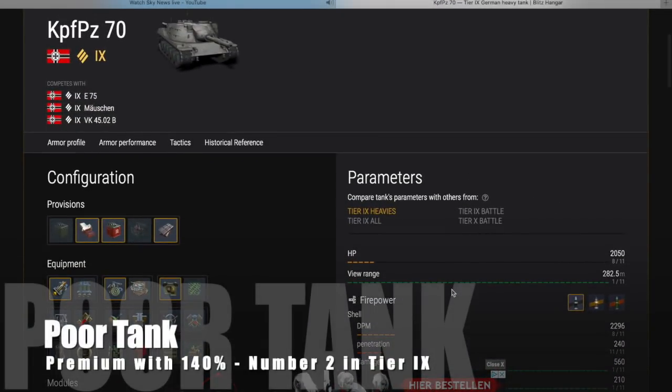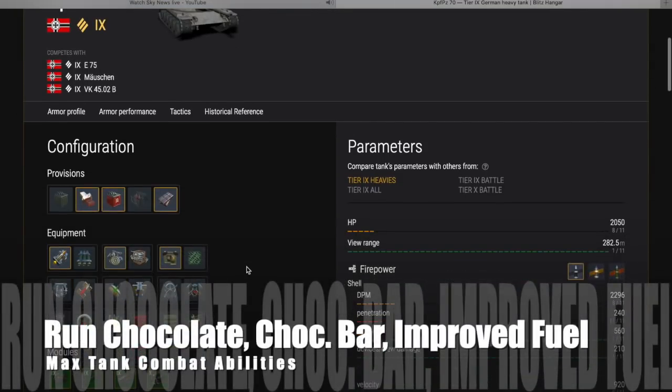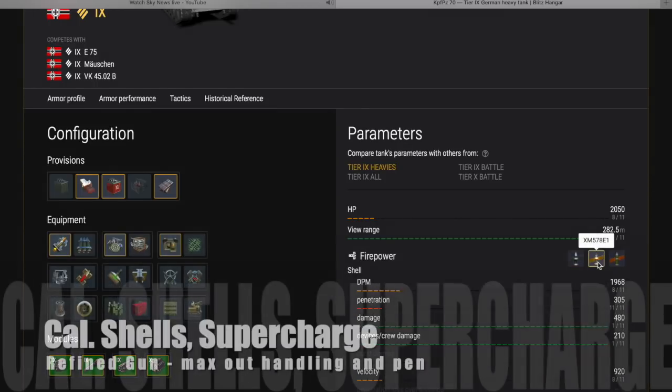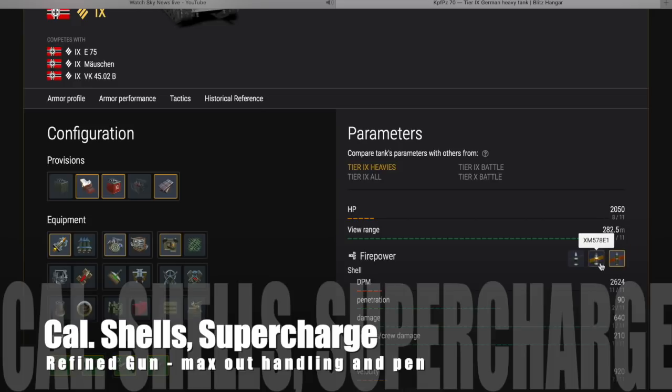Let's have a look at the tech spec. Overall, this tank is not like the K91 — this is a poor tank. It is a premium tank with a 140% credit coefficient, making it number two in Tier 9, but that's still relatively low compared to other tanks. For provisions, I would run chocolate bar and approved fuel to maximize this tank's combat abilities, which are limited.